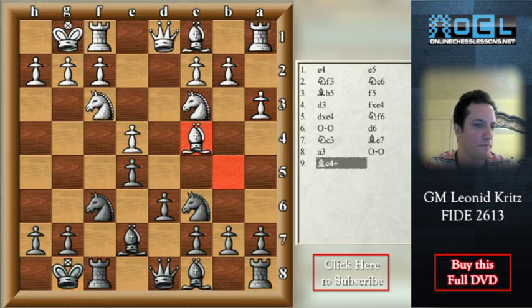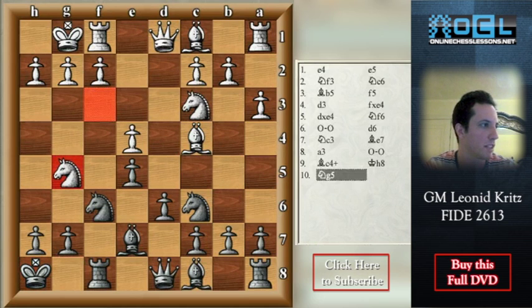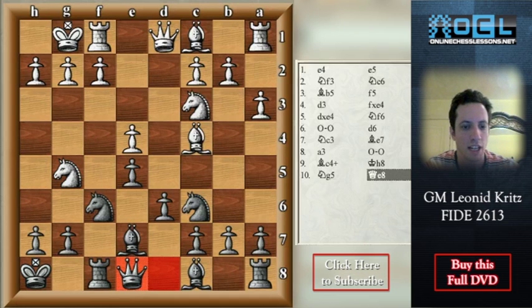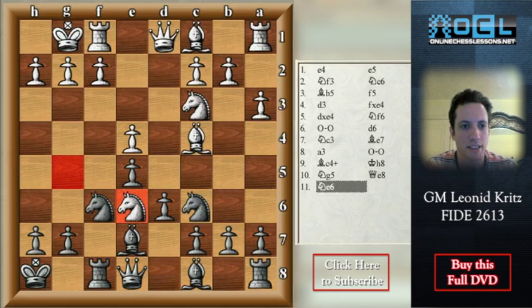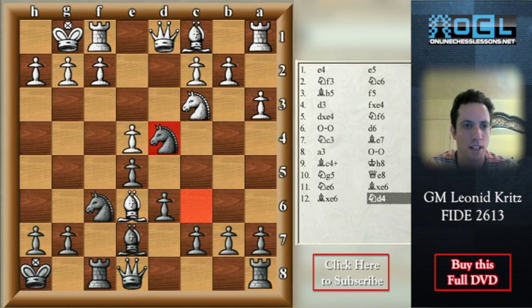Bc4, Kh8, Ng5 — this is the only way white can play for an advantage. Qe8. But now it turns out that Ne6 doesn't bring anything because of Bxe6, Bxe6, and Nd4. After all, the queen will go to g6 or Nh5 and black will have enough counterplay on the kingside.